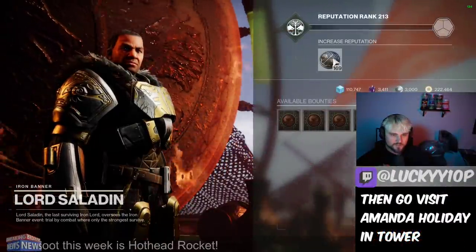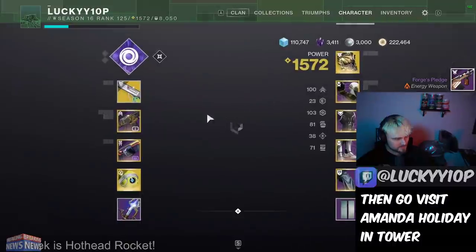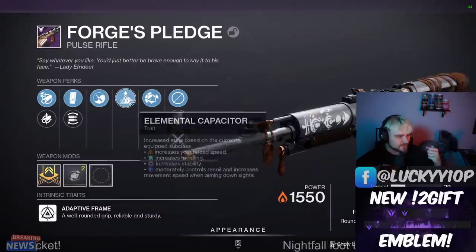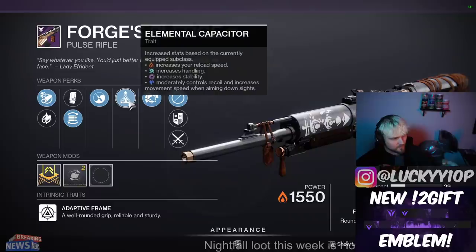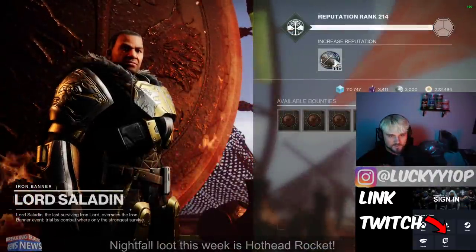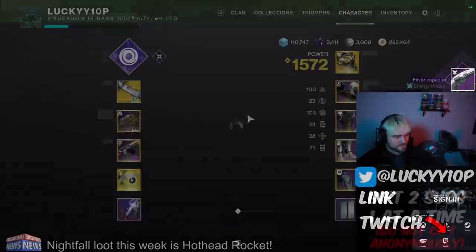Vorpal — not bad for shutting down supers in PvP, but that's not the primary objective. Oh, there it is — a Forge's Pledge! I want heating up and rampage. This one has zen moment though, which is a really nasty roll for stability — zen moment, arrowhead break, and handling. That's actually going to be pretty good; I'll probably take that out for a spin in PvP.